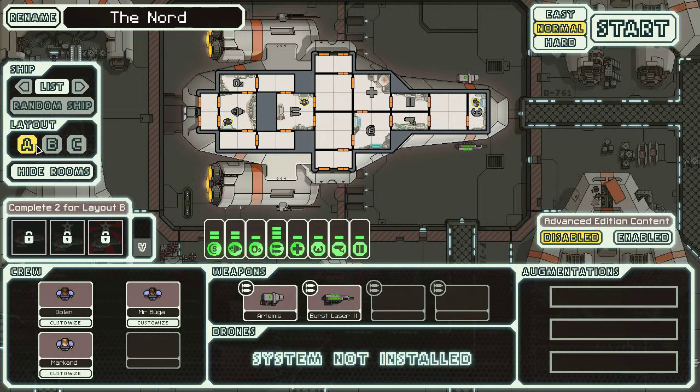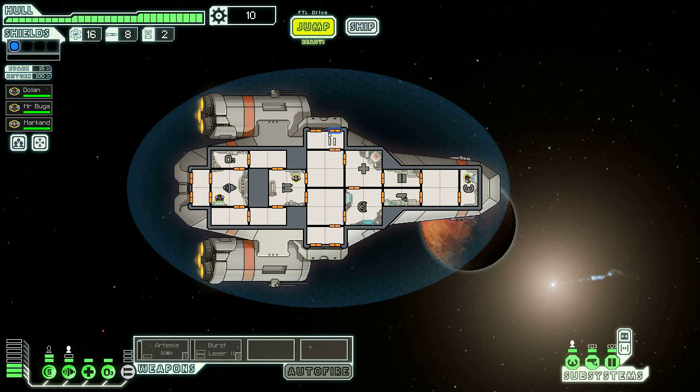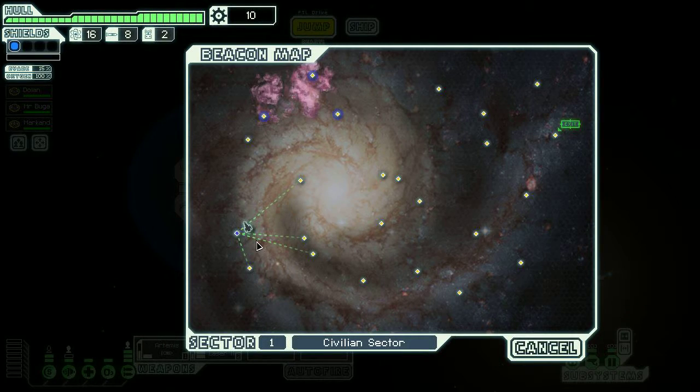Our crew is Dolan, Mr. Booga, and Markland. We're going to start on Normal difficulty. The objective: remaining Federation fleet needs supplies, so explore each sector before moving on. Get to the exit before the pursuing rebel fleet catches up. Tip: ion weapons deplete power. We're ready to jump — Dolan's our captain, Mr. Booga is engineer, and Markland is weapons specialist.